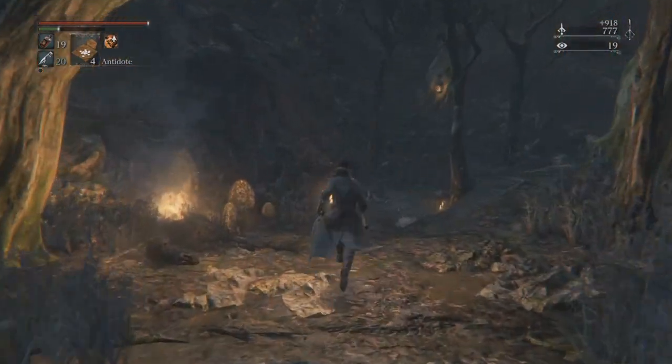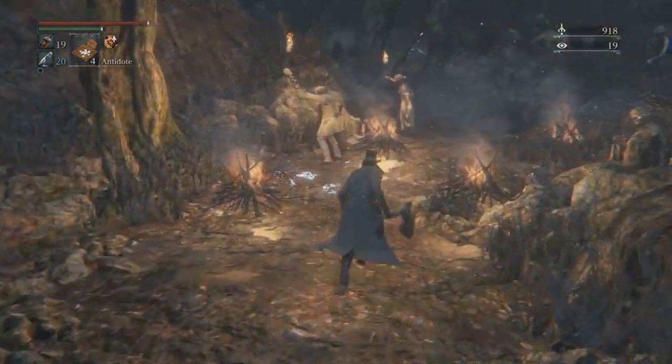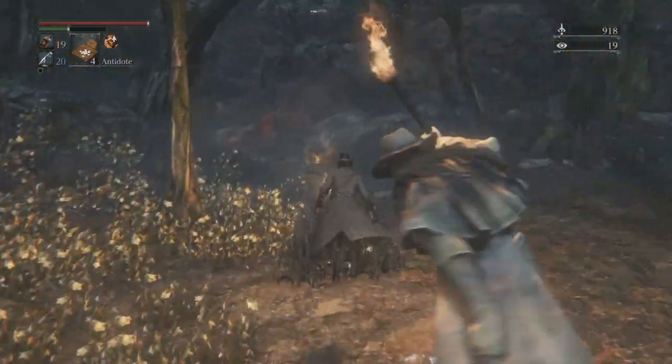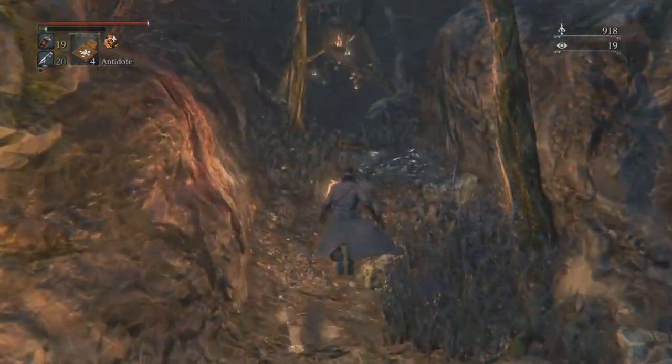So at the Forbidden Woods lamp, if you head straight forward like I am here, past these guys who have the bonfires lit. What you're aiming for is to get to the village, which is just down this drop here.